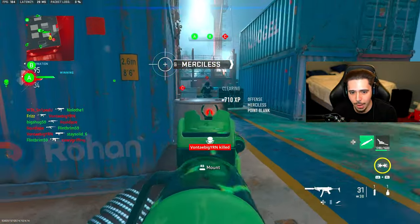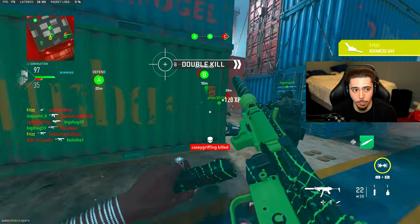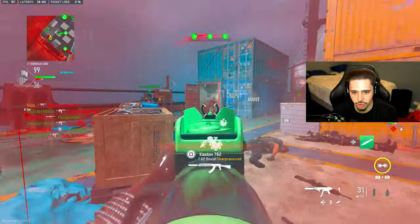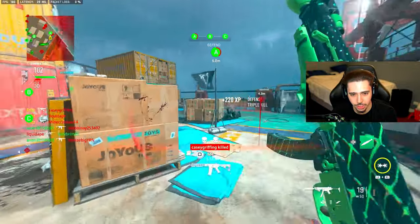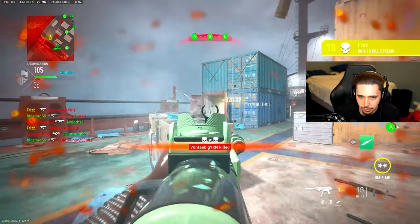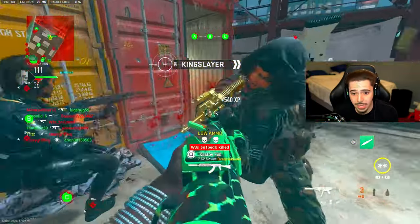I'll do a comparison between the two weapons when they both come out — we're gonna see which one's better, Lachman Sub or the Lachman Shroud. At base though, I bet the Lachman Sub probably just has better stats in general. We're on another nuke streak. I can't wait to compare this gameplay to the other one I get with the actual Lachman Shroud. I just don't see the Lachman Shroud being better than this.